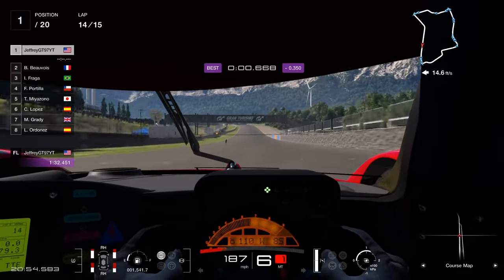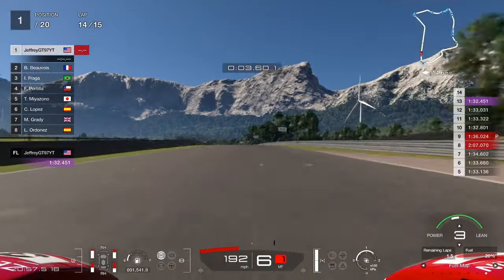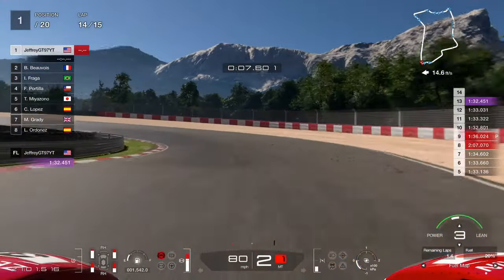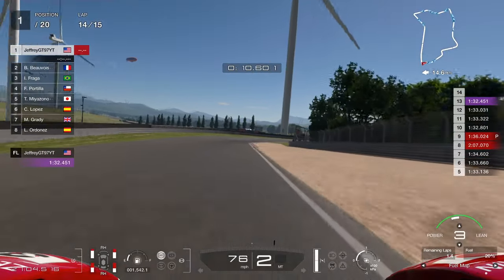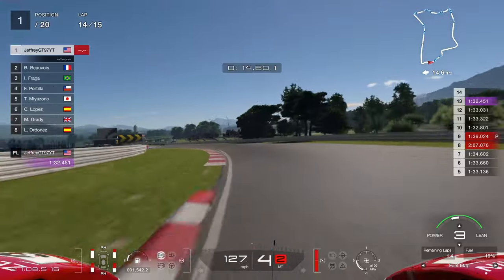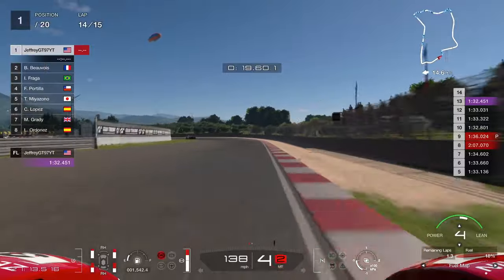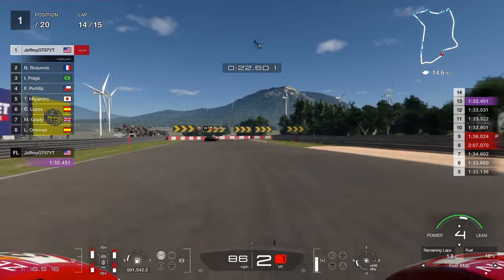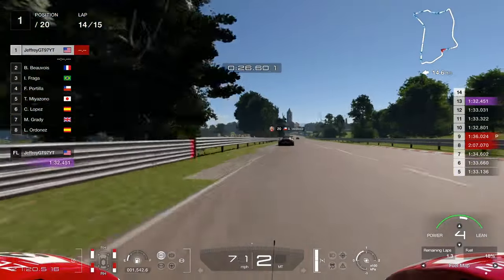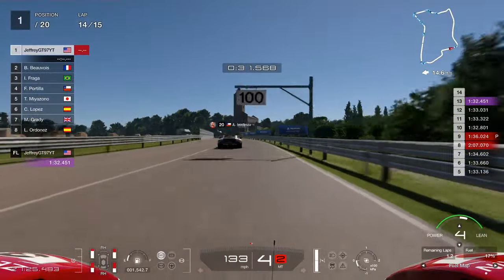We're going to do a 1:32.491, which is pretty quick — I feel like I could do a little quicker. As we get to lap 14 we're going to switch to fuel map again. We start at number 3 but I really didn't feel too comfortable about it, so we're actually going to move it to number 4 during the lap because we want to try to finish this race without having to worry about pitting again. We're going to do the same thing we did when we had to come in on lap 8 for that pit stop — try to save fuel as much as we possibly can in this whole stint.